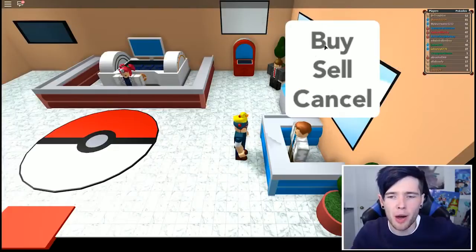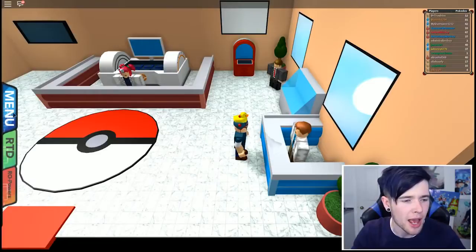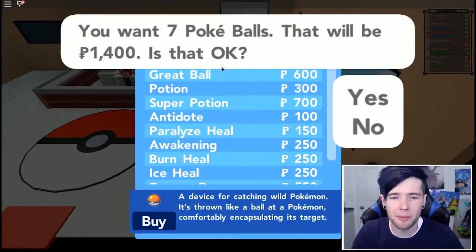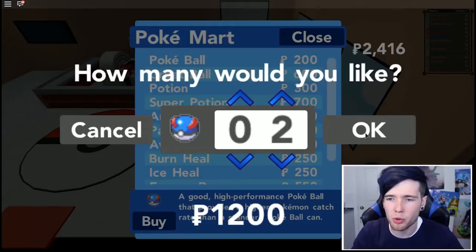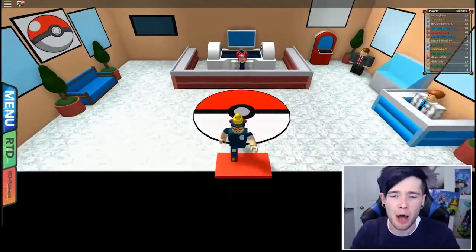We need to talk to this guy to buy some stuff, then get going on the story. We have 3,816 in our bank, which is actually really strong. But first, I want to check how many Pokeballs I already have — we have three. That's awful. Let's buy seven to make it up to ten because they're quite expensive. We could buy a Great Ball — let's splash out and buy two Great Balls. They're 1,200 for two, that is insane. Two Great Balls and I don't think we need anything else right now. Let's continue our journey.